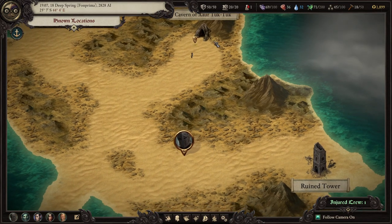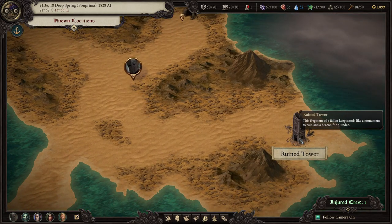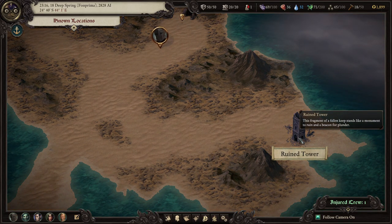I decided to get to the cavern of Tsar Tuk-Tuk first, only because the ruined tower has a description, so I assume it's more important. But we'll see if that's the case.